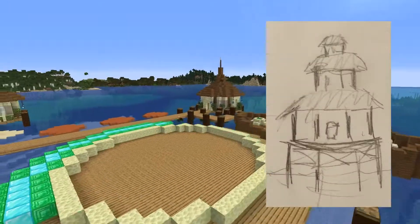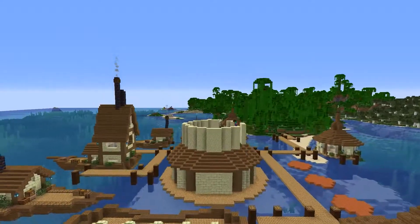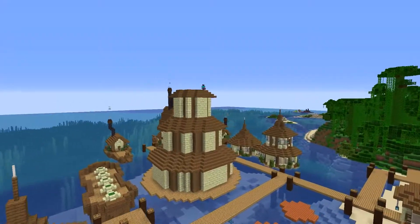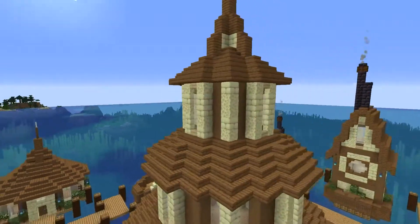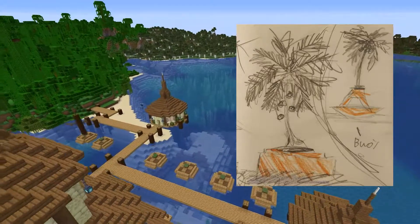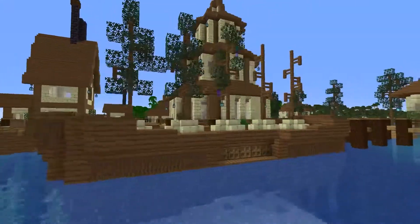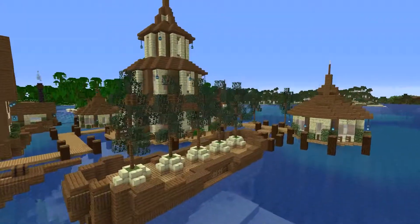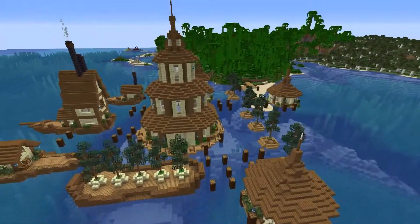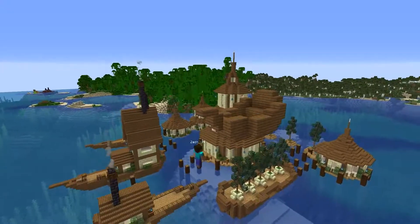After finishing most of the boats, I started building the centerpiece of the build. It was the same design as the other circular houses, except it was wider and three stories tall. For the tree buoys, I originally wanted to do palm trees because they're kind of tropical and thematically went well with the boathouse village, but I ended up opting for spruce trees because I thought the colors fit better with the rest of the build, despite not really making a whole lot of sense. For the docks, I used oak planks with a strip of birch planks going through the middle. This tiny little tugboat was my favorite part of the build — it was just so small and cute.